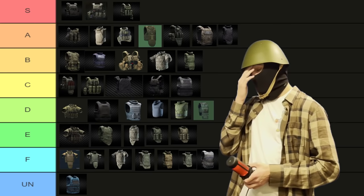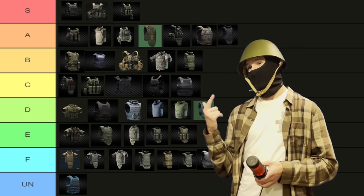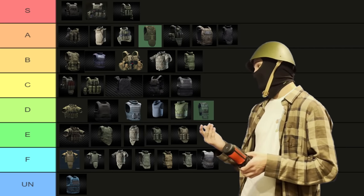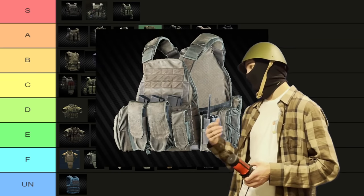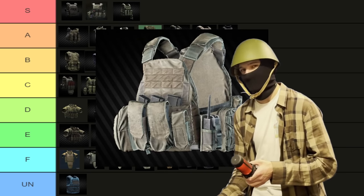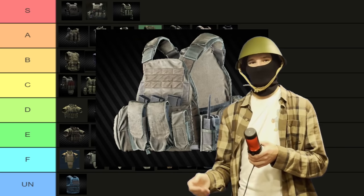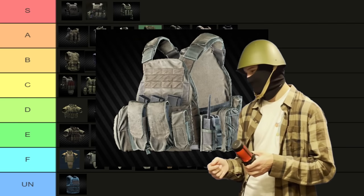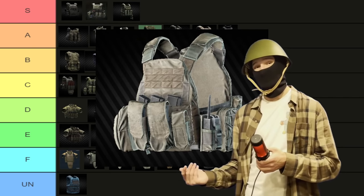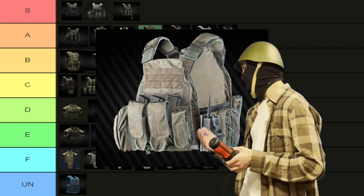Then we have the ultimate Saiga 12 Chad chest rig — the TV 110 — solely because you can carry both 10-round magazines and 20-round magazines. It's a very nice piece of armor and I very much like it, which is why I'm so disappointed that this is one of the very few tier 4 items you are not able to buy on the flea market. I get why, but I don't want to grind out Ragman — he's a bully. I hate Interchange so much, but it is what it is. I really like this armor and once I get it I will definitely be rocking Saiga 12s with it. I believe that the TV 110 is S tier.